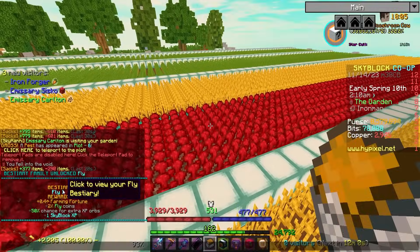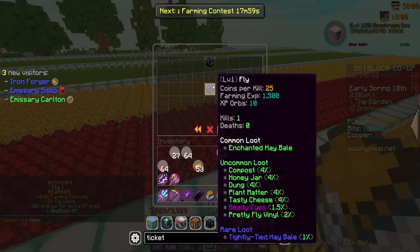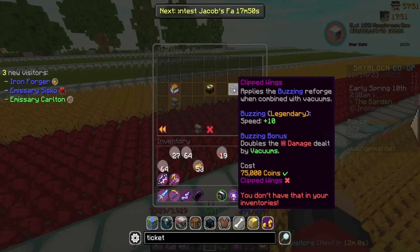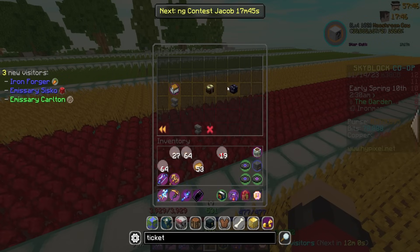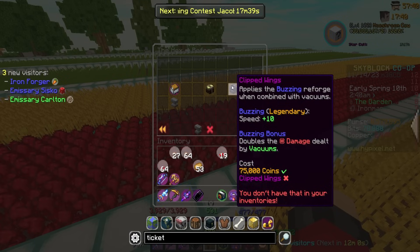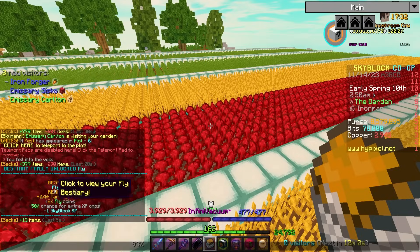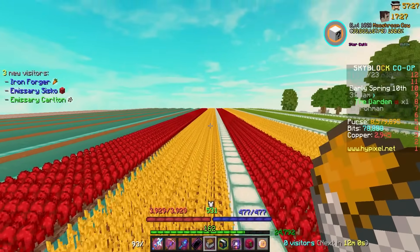My first fly! This one drops Beady Eyes, which if I'm not mistaken is the bad reforge stone. Let me double check — is it Clipped Wings that's the good one or Beady Eyes? Clipped Wings is the good one, Beady Eyes is the bad one. The test drop is plus three crops and doubles the damage dealt by vacuums. I just feel like Clipped Wings is infinitely better. But finally, it took us so long to get our first fly!